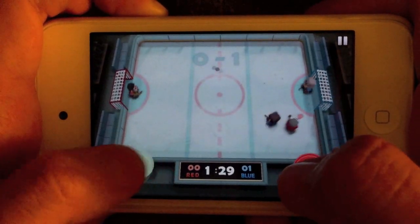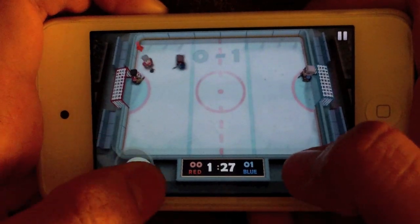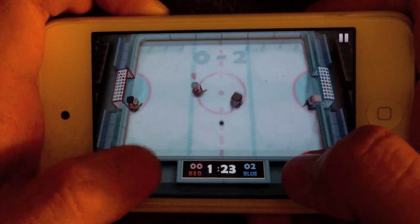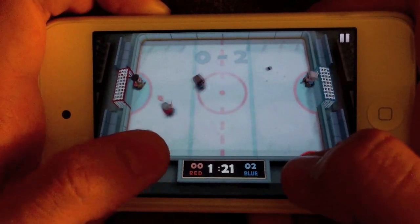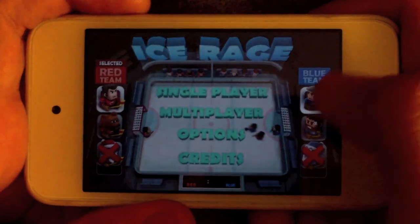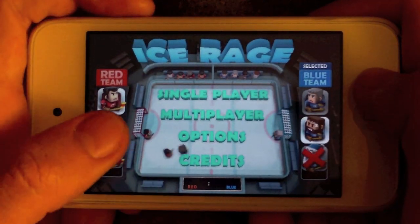The game is simple. It's you against your opponent in a seemingly small hockey rink, and you're trying to score as many goals as possible before the time runs out. There are nine different human characters, and you also have EnviroBear, John Gore, and Bike Baron as guest stars. You can also play as Santa Claus, but you need to fork up some extra cash for that to happen.